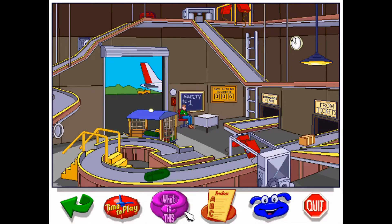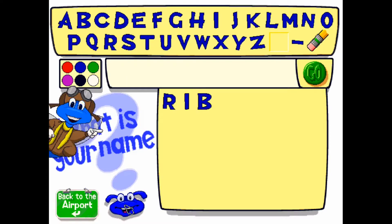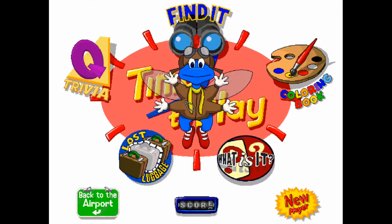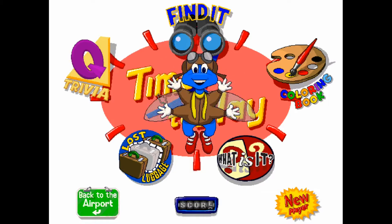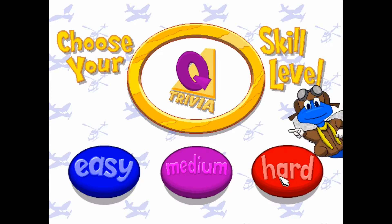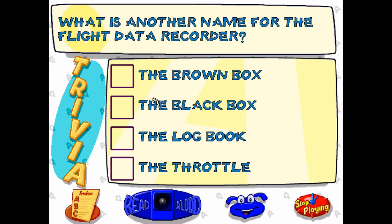There's also other stuff you can do in this game — some mini-games. 'Go ahead and type in your name and I, Fuzzy the Knowledge Bug, will keep track of your scores.' There are five different games here. There's trivia — even hard trivia.